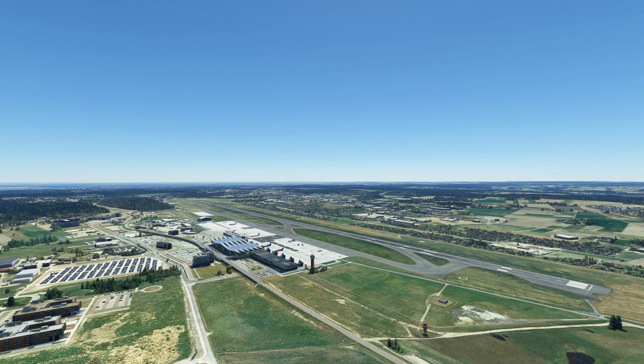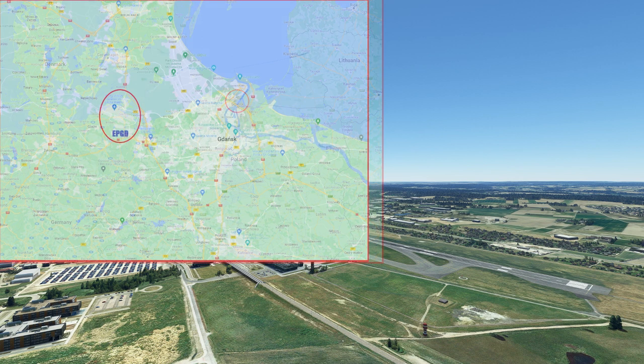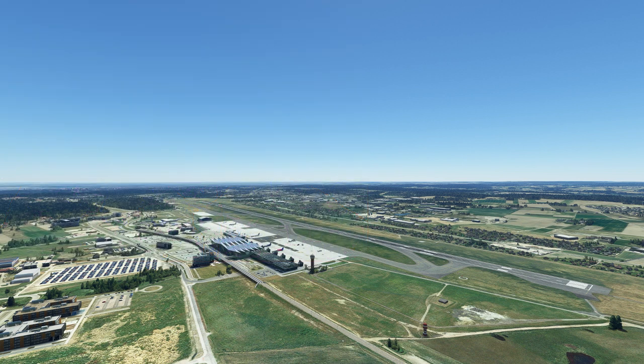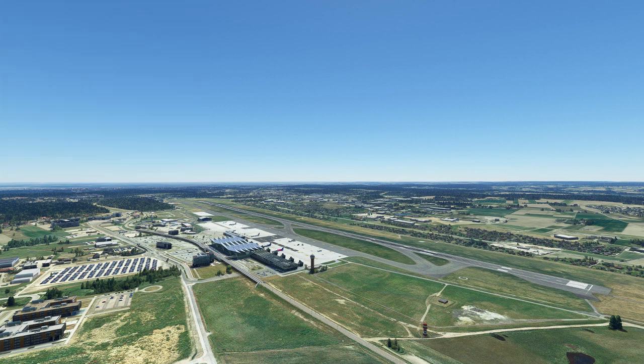Gdansk Lech Walesa Airport, Echo Papa Golf Delta, is a public international airport owned and operated by Port Lotniczy Gdansk. Located some 7.5 miles or 12 kilometers northwest of the city of Gdansk in Poland, the airport is not very far from the city center of the Tricity metropolitan area, which comprises Gdansk, Sopot and Gdynia. Since 2004 the airport has been named after Lech Walesa, the former Polish president and union leader. With around 5.4 million passengers served in 2019, it is the third largest airport in Poland for passenger traffic.